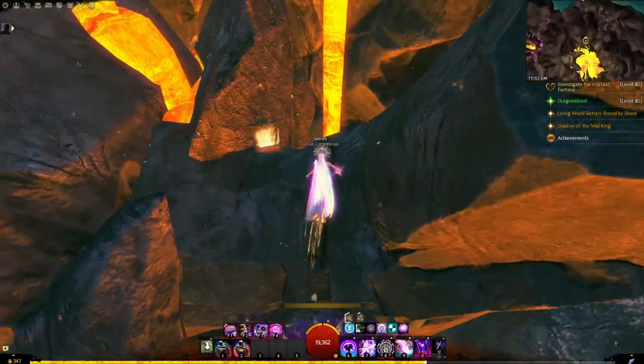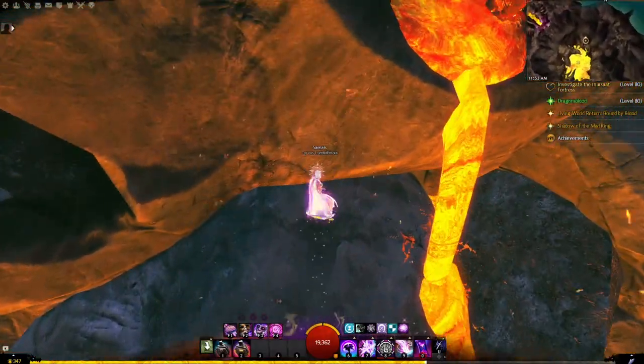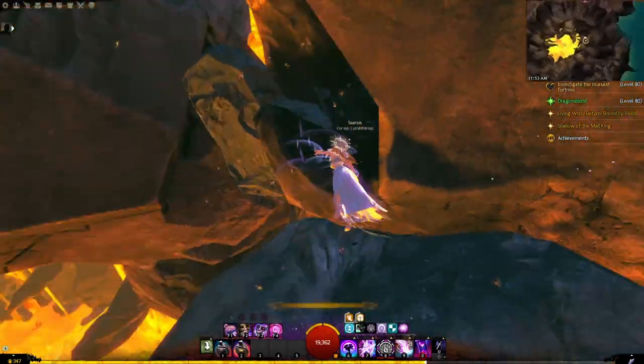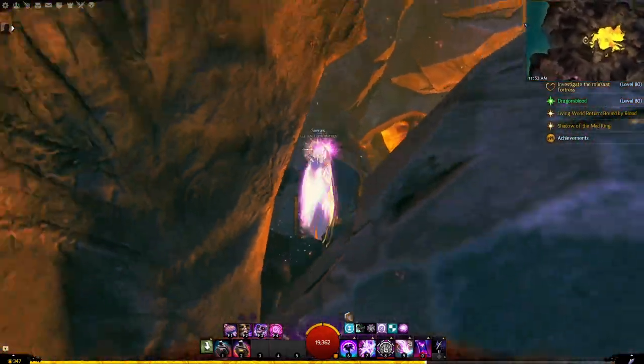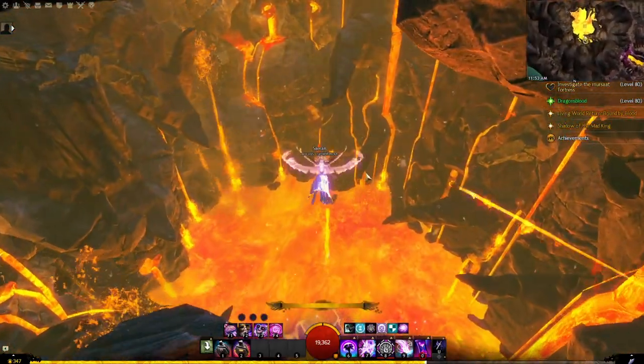Glide on over here — as you can see I've already opened this chest; there are a few on the way. From here, wait for a swiftness boost and then glide to the right. And boom — checkpoint number two!